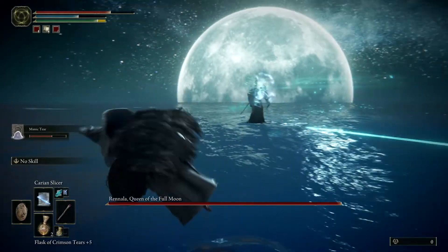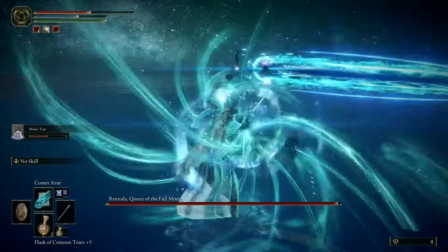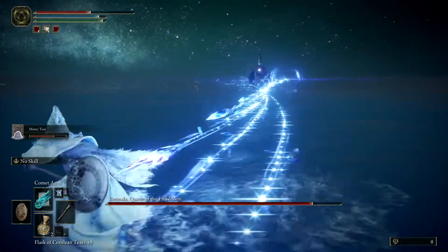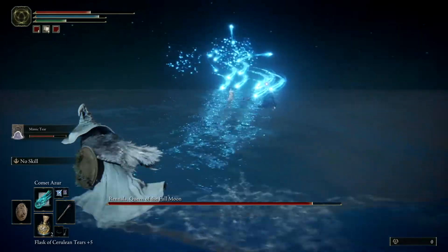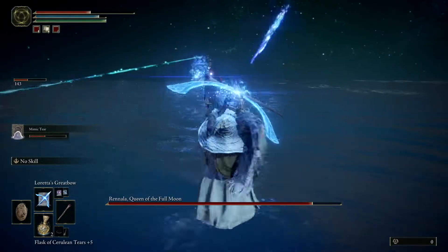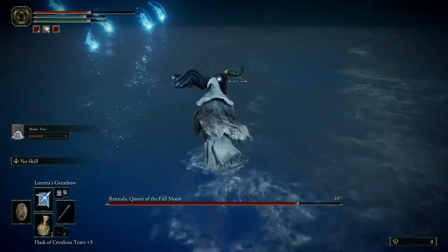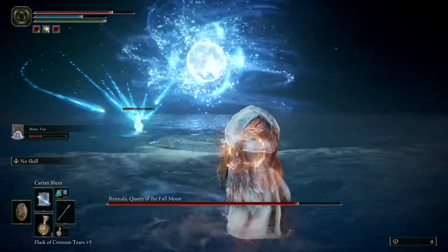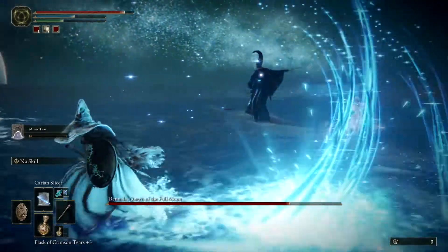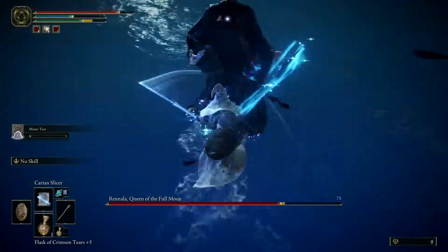Now we gotta be really careful because she's very powerful. If you have any summons, that's the time to summon them because then Rinala will focus on them and that allows you to attack her pretty quickly. Just be careful with the ice shards that she throws — these will follow you for a bit, so just run and dodge as much as you can. As soon as she focuses on your summon, just attack her and keep attacking her until you're able to deplete her life.